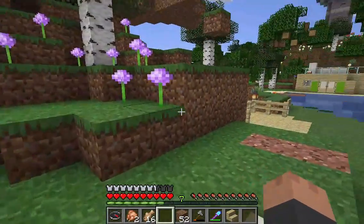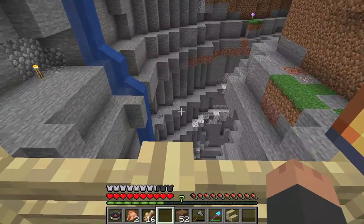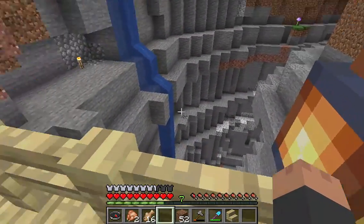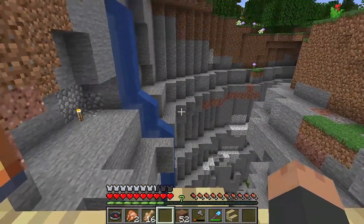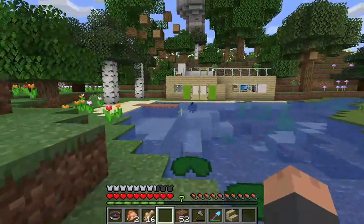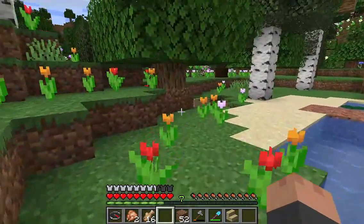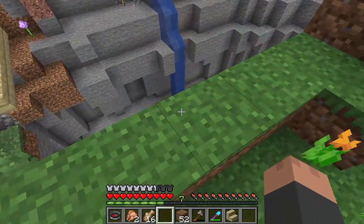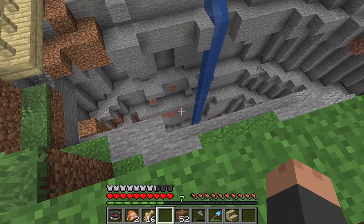There's this huge ravine over here, so we put a wall so that I wouldn't fall in. Scary ravine — it's actually really, really deep down there. The grand Minecraft chasm. If you look down, it goes deeper and deeper and deeper, and to try to get out of there is very difficult.